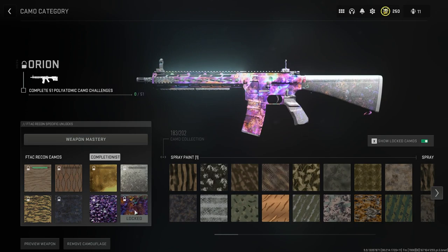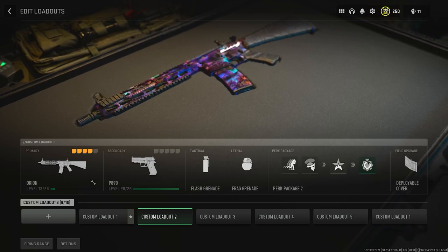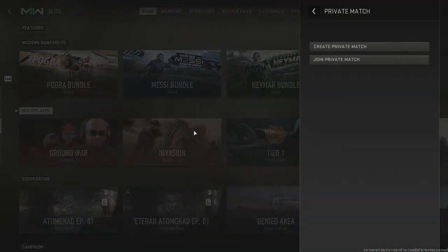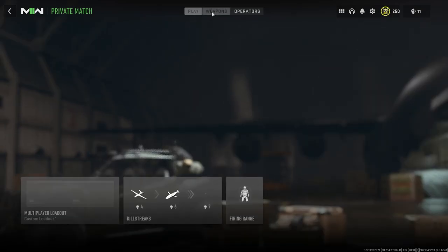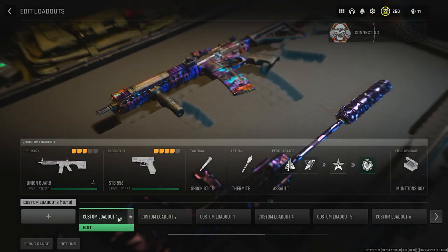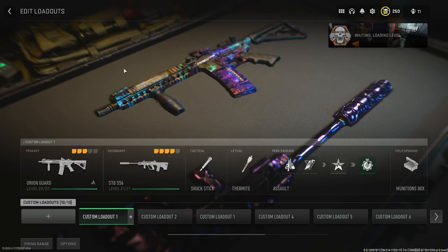We're gonna go ahead and jump right into this. You are gonna need to have done the private match method of having the mastery camos unlocked, or having any weapon camo unlocked. From here you're gonna go into a private match real fast for a quick second — you can choose any of these game modes. I'm gonna choose Team Deathmatch. You'll see that you have these camos unlocked from previously doing that camo glitch from the last method.